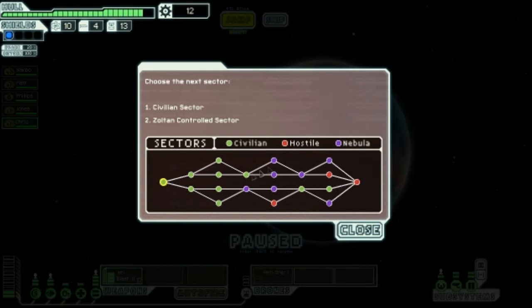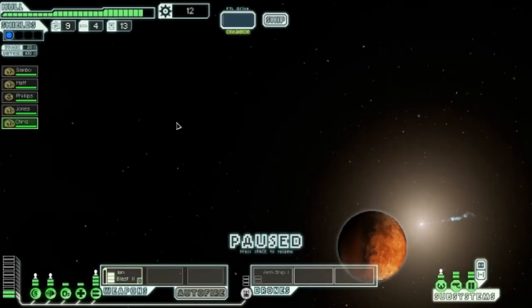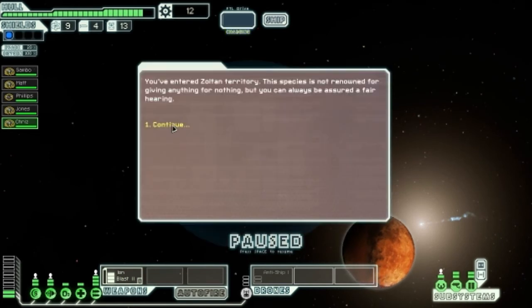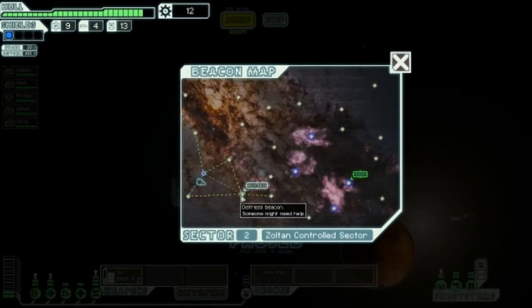We jump to the next sector. We choose between Zoltan or civilian territory. We go with Zoltan since there are no red sectors — it looks like a pretty safe path. We enter Zoltan territory. This species is not renowned for giving anything for nothing, but you can always be sure of a fair hearing. We jump to the next distress beacon to see what's there.